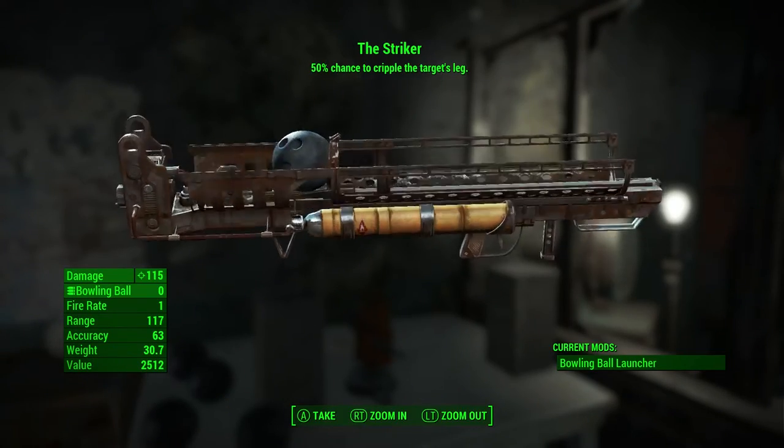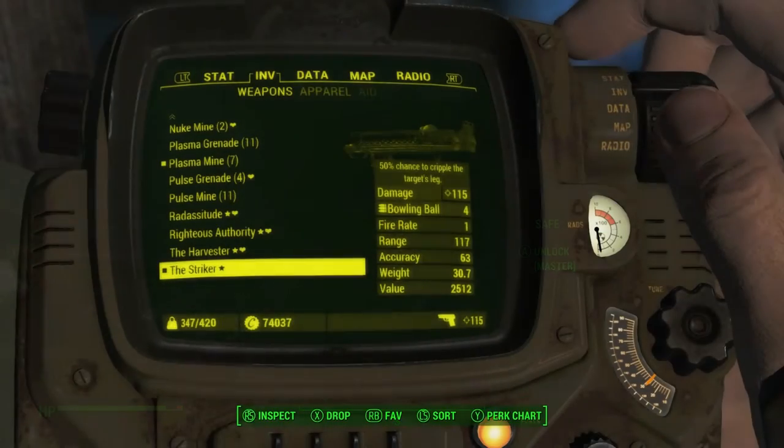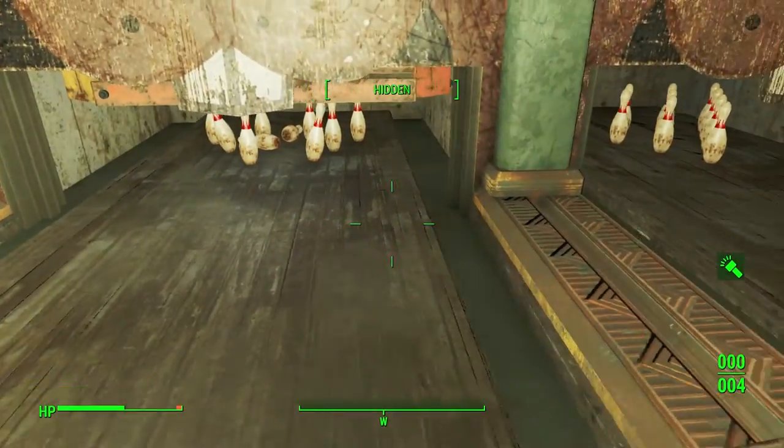It actually has a decent effect, which is a 50% chance to cripple the legs. Really good against Deathclaws. It's got some decent stats to it, and you can use it to pretty much play bowling games.